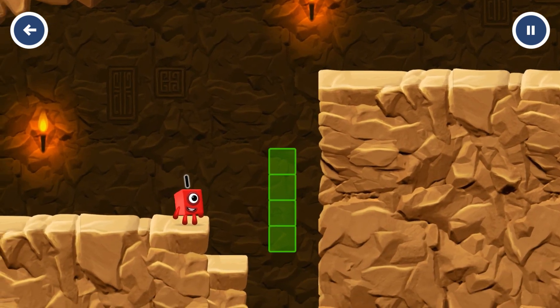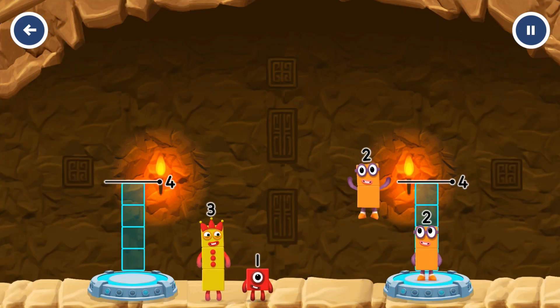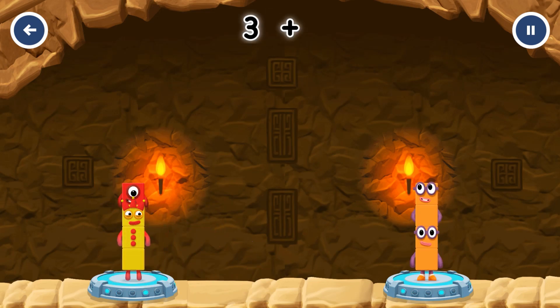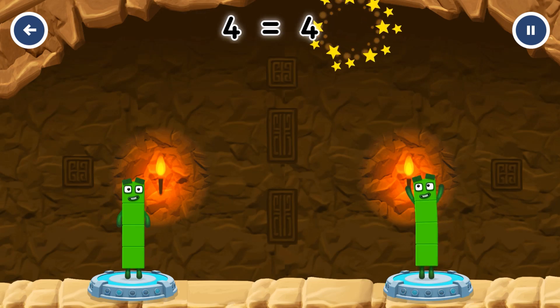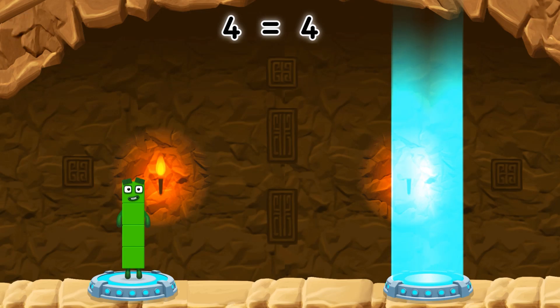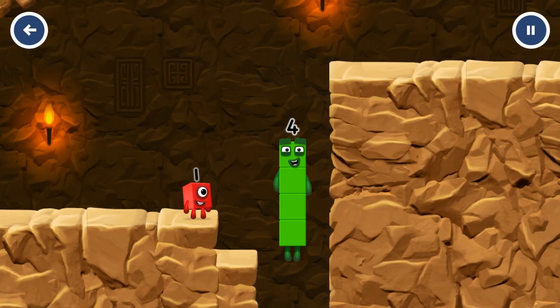Share the number blocks evenly to make two groups of four. You got it! Three plus one equals four. Two plus two equals four. Four equals four. I am four! Have we met before? Good job!